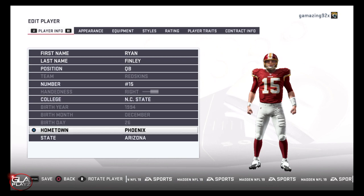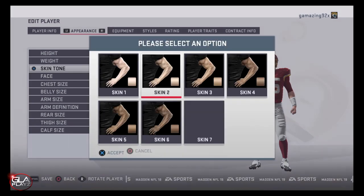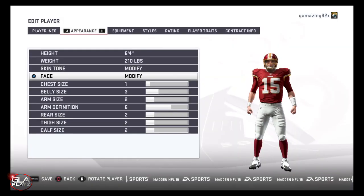I think Ryan has a pretty decent arm. He's really really accurate. In 2018 he had 67% completion percentage, 4,000 yards passing, 8.1 yards per attempt, 25 touchdowns, and 11 interceptions.